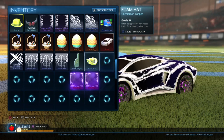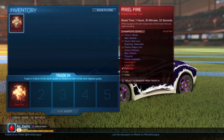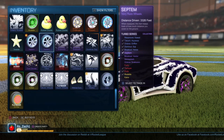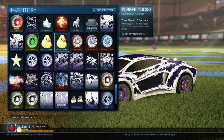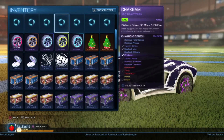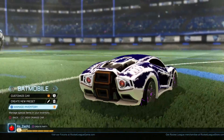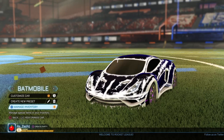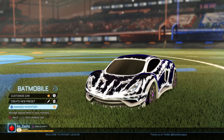Oh my gosh! White endo via trade-up! You've gotta be kidding me! Oh my gosh! Titanium white endo! What the hell? That's the best one I could've got! No way! That's crazy! That is just crazy! Endo via trade-up! If you just joined the stream, we just got a white endo via trade-up, which is crazy! Alright guys, so as you could see, I did manage to get a white endo via trade-up, which is insane!